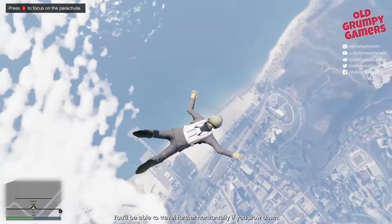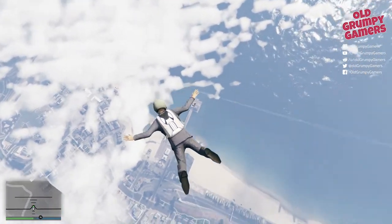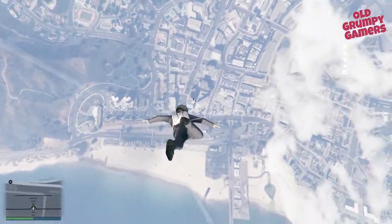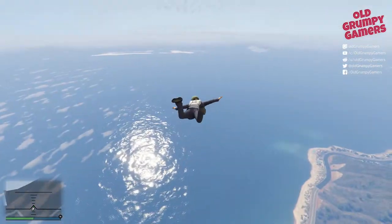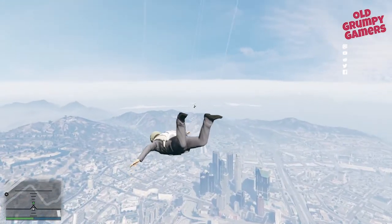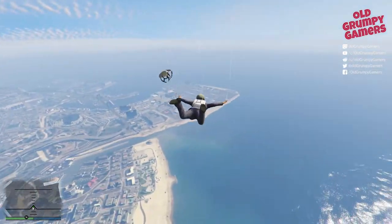I've used the focus ability here, which is B on your controller if you're using an Xbox controller or PC, just to keep an eye on where the chute is. Take a dive in to try and level myself out and then very very gently maneuver myself to it, and in this case straight on past it — back onto the focus and just gently try and take my time getting there.